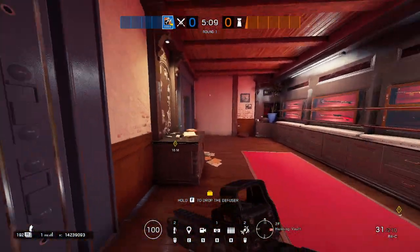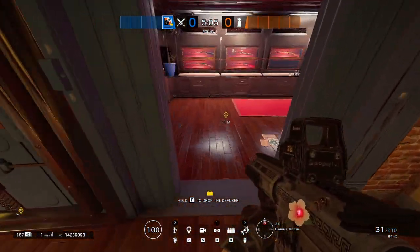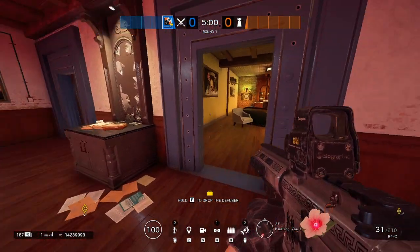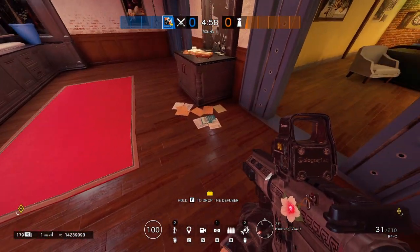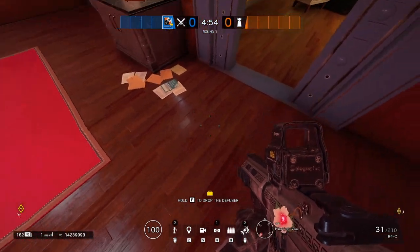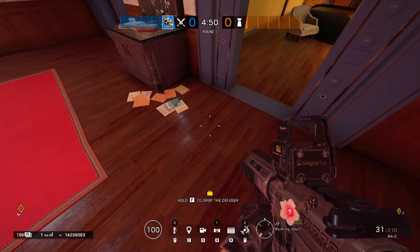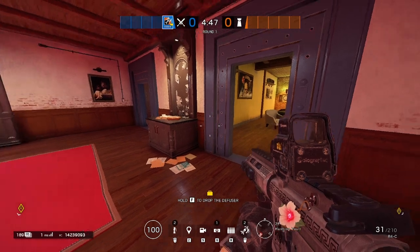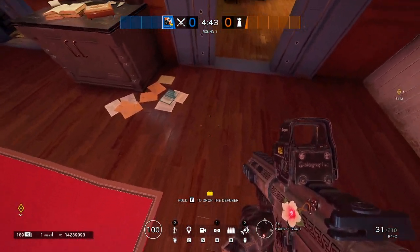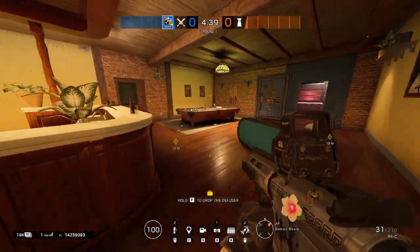Then we move on to vault. This is vault, as well as underneath this being library vault. I recommend being specific when calling it out — if you're attacking a library objective and you call vault, you're primarily talking about underneath on the first floor. If you're attacking the second floor, call it vault, or stick with library vault or gallery to be more specific.